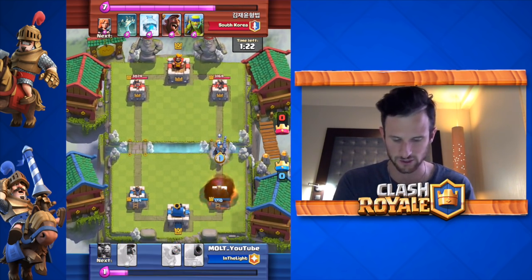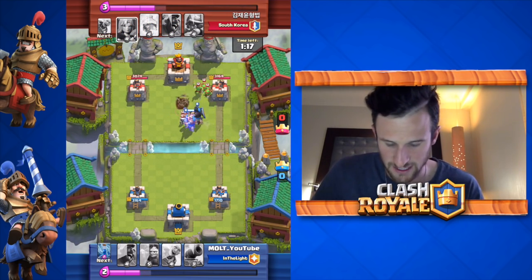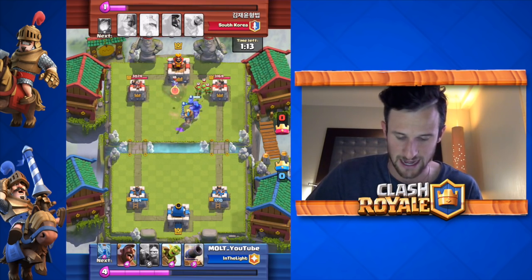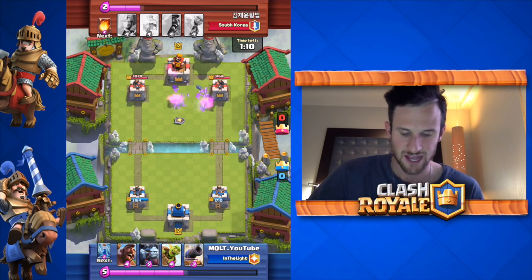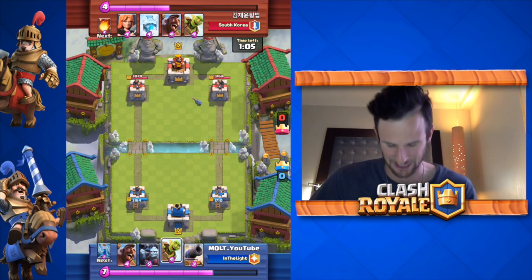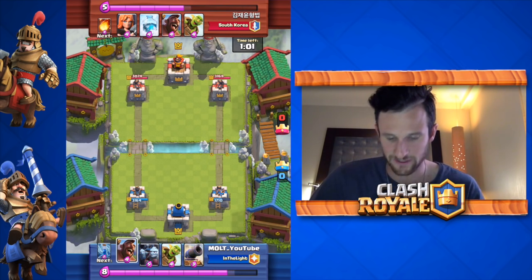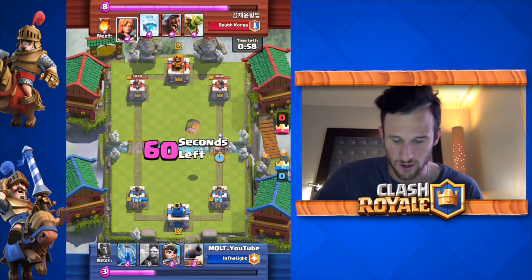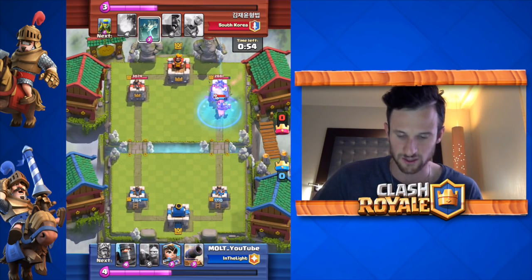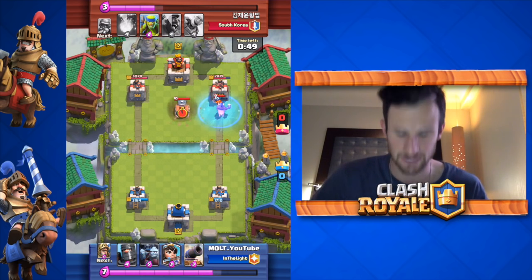He fireballs again — not sure why. We go double prince and he defends it very well. This time we're actually able to take that out, and our dark prince watches our prince Kobe that musketeer right before he dies — takes her out. Now I'm feeling pretty confident. We go hog and goblin barrel to throw him off a little bit. This is the first time he shows me he has a freeze and I'm like, you've got to be kidding me — this is one of the most annoying decks I've ever seen.